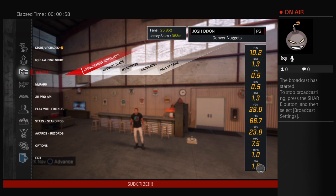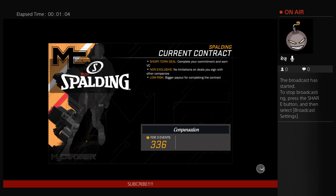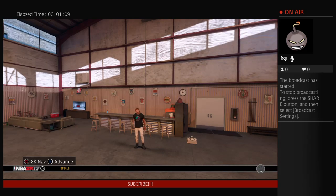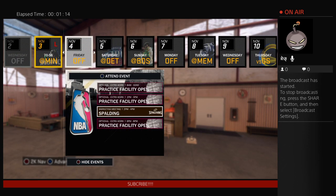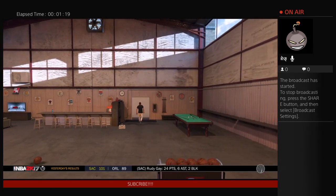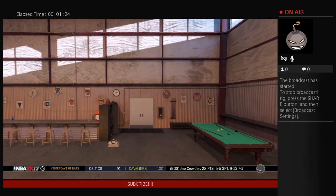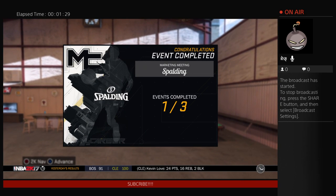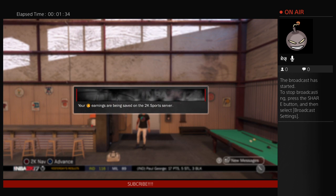First of all, to get VC you want to go to your endorsement contracts. This is a new character so I only have one endorsement. Go to your advance, find the day where you have your endorsement, and attend it — it takes like four seconds. You literally walk out and walk right back in and you get your VC. When you finish your advance you get your payout and sometimes you'll get a bonus.